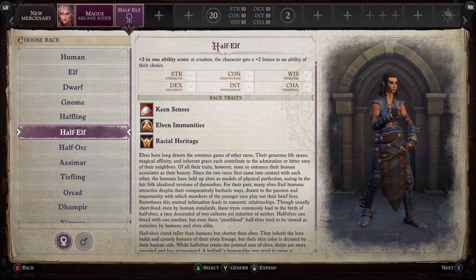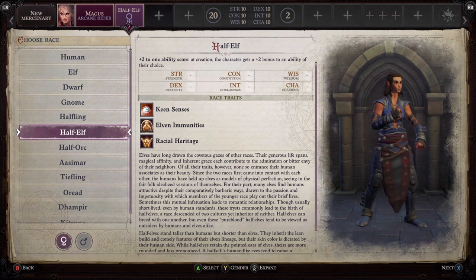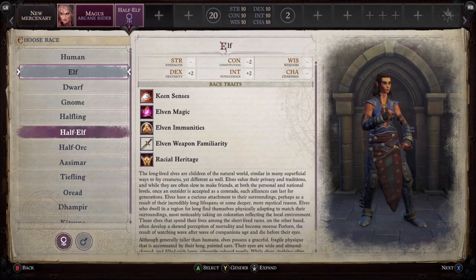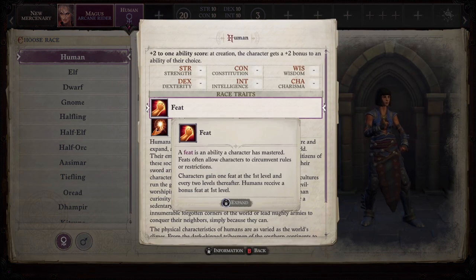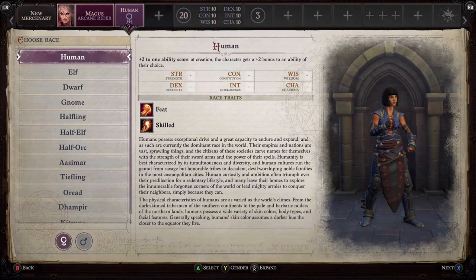When it comes to picking a race that complements the Magus, a Half-Elf really isn't a bad choice at all — especially as you get a bonus +2 to an ability of your choice, and their Elven weapon proficiencies go pretty well with this build, given the one-handed weapon requirement. Humans are ultimately a good race to pick from regardless of class — they get a bonus +2 to an ability of your choice plus an extra feat.